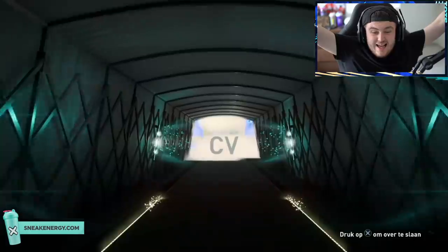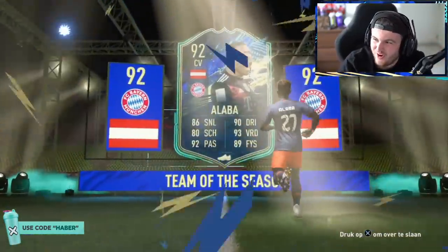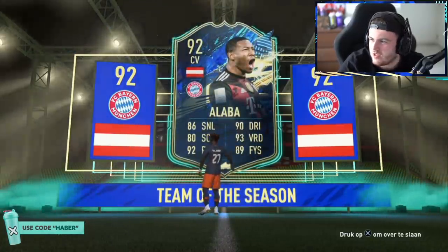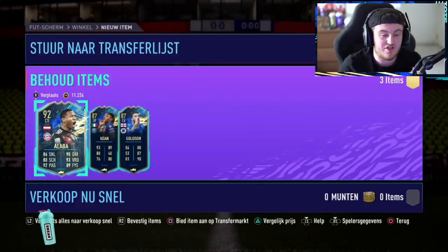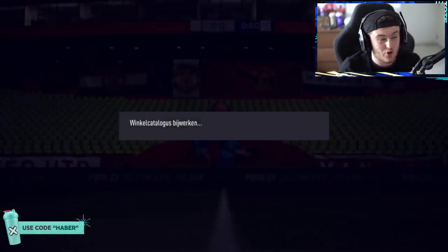Alaba! Let's go! That is a big win. What is Alaba worth? Alaba on Footbin is currently worth about 750,000 coins. That is fantastic. Keenan Goldson also in the pack. Thank goodness Alaba's in there. That is a solid start to Tottenham Awards.